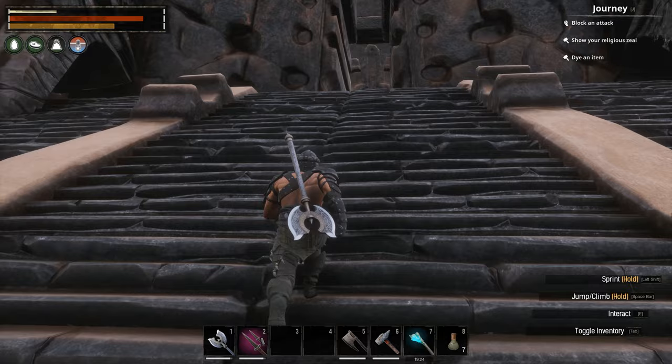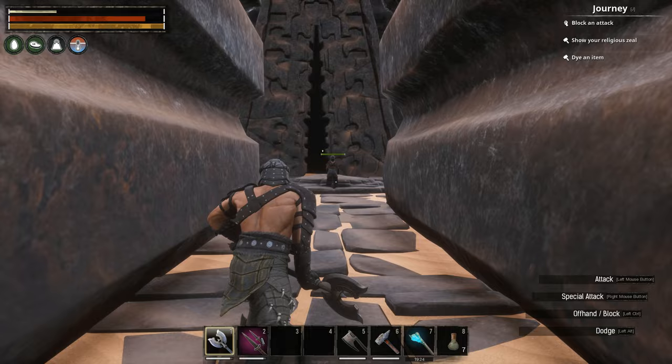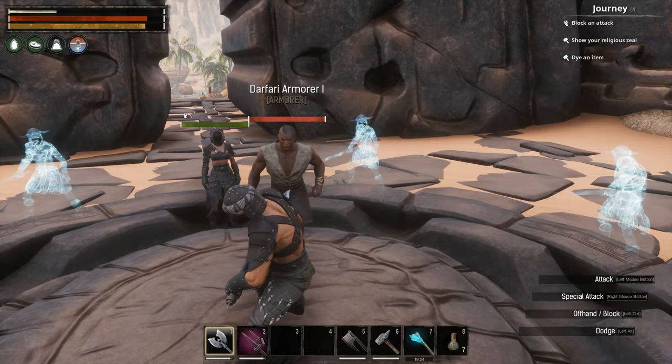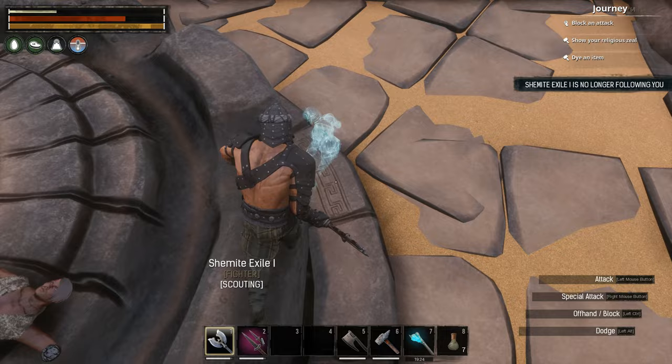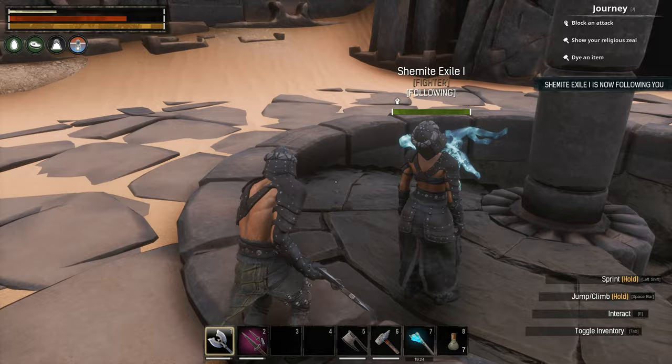With all the stragglers now defeated, I've left my thrall inside the structure, which is perhaps the best way of doing it, and then I tempted a villager to come up the steps. There he is - a Defari armourer. Makes no difference, we don't discriminate. There you go, he's dead, and we have made a sacrifice. Now we're going to get our thrall to follow us and head down the steps.